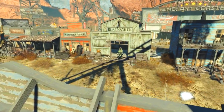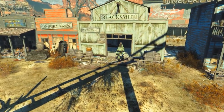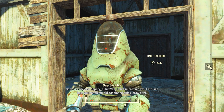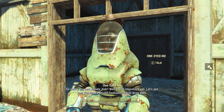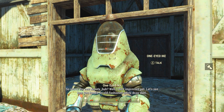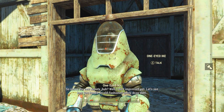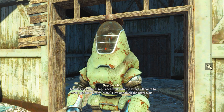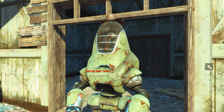About halfway down the street on the right there is a blacksmith's building. Standing in the door is One-Eyed Ike — this is one of the robots holding one of the thirds of the safe combination. For him to give it to us we can either pass a speech check or do a quest for him. There are a couple of ways to do it, but if you want the Western Revolver you must accept to duel him.